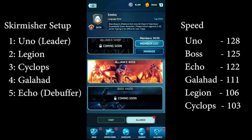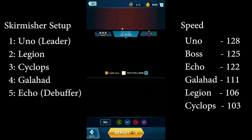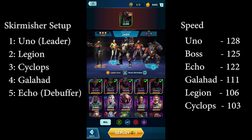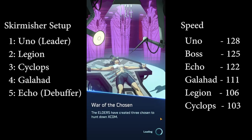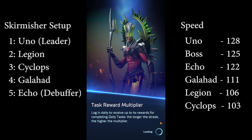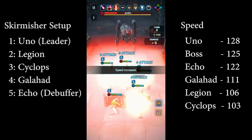Let's see how this looks with my team. I spent the 100 illyrium to run through this for you. My setup uses Uno as leader for the 25% attack buff and 15% reflect. Echo and Galahad run in the background as the squishiest members. Importantly, I have to manually trigger Echo's first skill at the beginning and at every round where the boss gets buffs. In between, I can run the fight on auto mode, but for those buff phases I switch to manual to prevent her from using her second skill on cooldown.